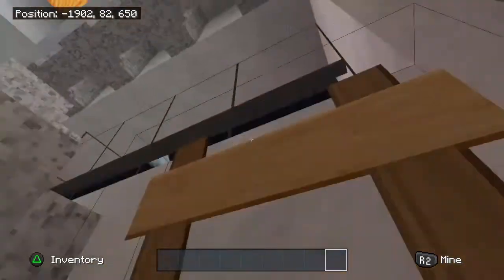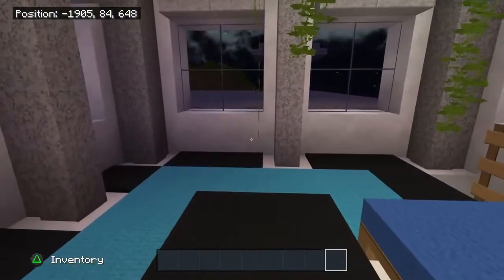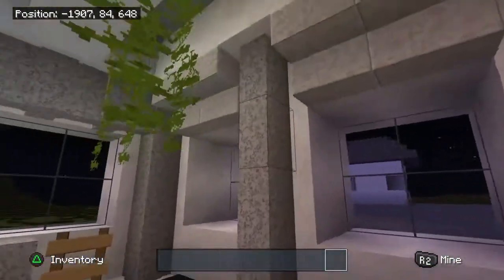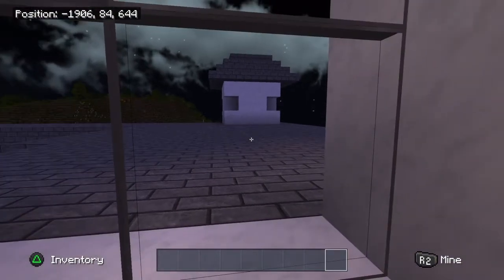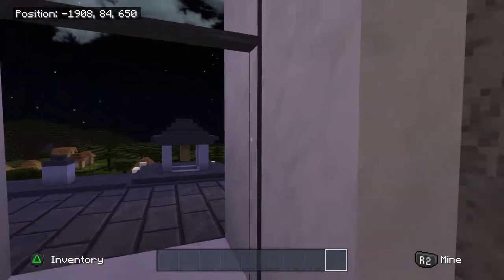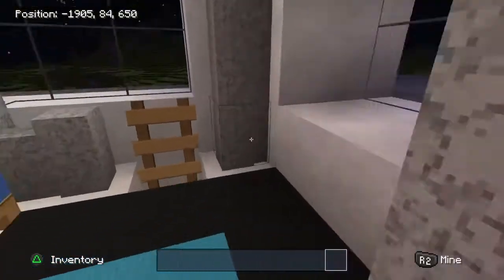I want to look at my bedroom. This is my bedroom. It's not much, but I like it. Because of the way I built everything, I get a lovely view of the roof from all sides. I honestly hate it — and I mean, I hate it. But it's a part of the build, so I accept it.